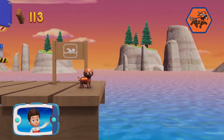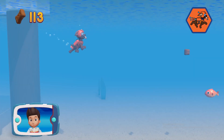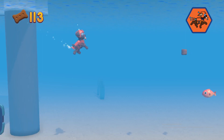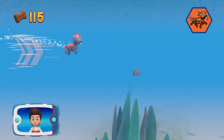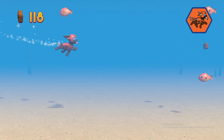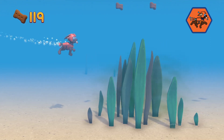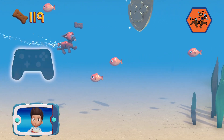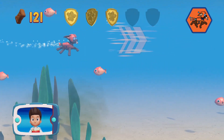Ready, set, get wet! Help Zuma to swim! Watch out for fish and seaweed — bumping into them will slow Zuma down. Ride the water currents. Pawsome! To move Zuma up and down through the water, use the left stick. Collect all the pup treats and a golden paw print — you got it! See if you can find them all!